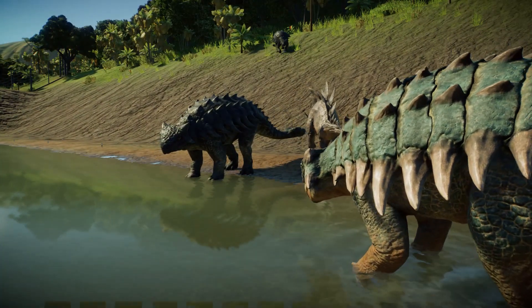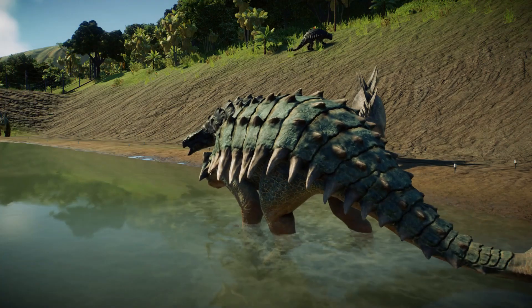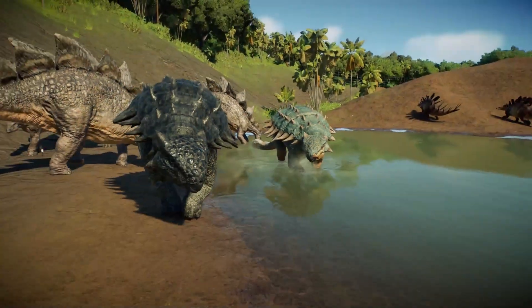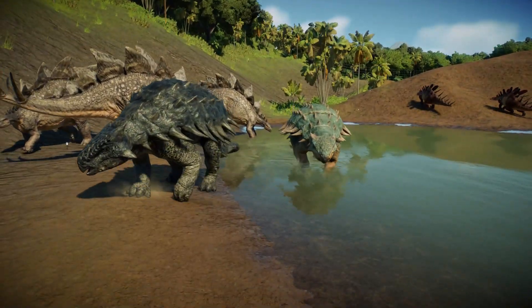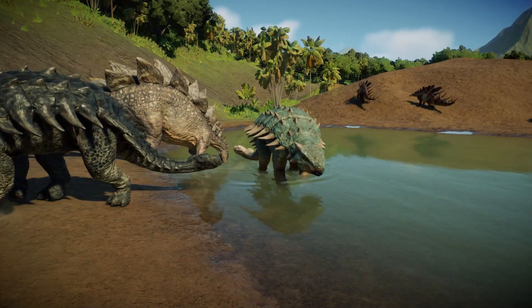Another thing you could say is that we last saw Bumpy on Manticorp Island along with Toro and the Spinosaurus. And during those events, they take place at the end of Fallen Kingdom, where the dinosaurs are all on the mainland. So how could Bumpy get onto the mainland?